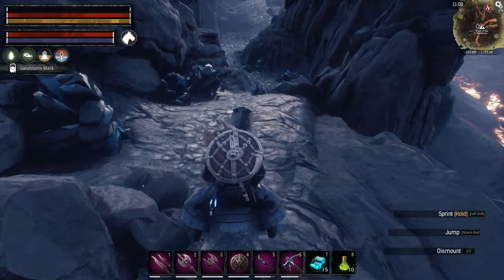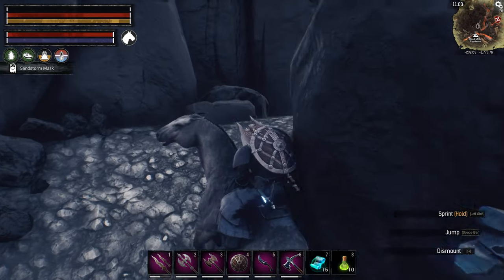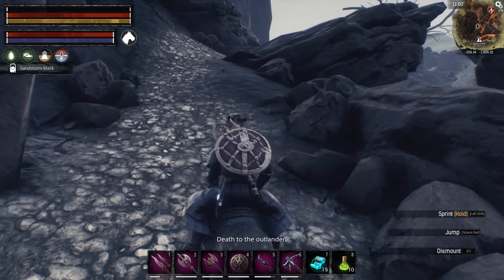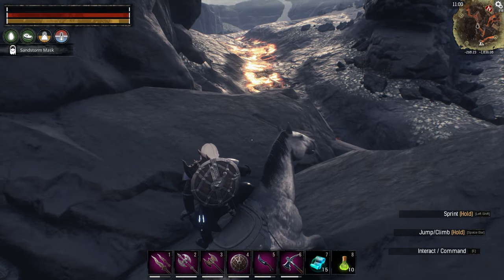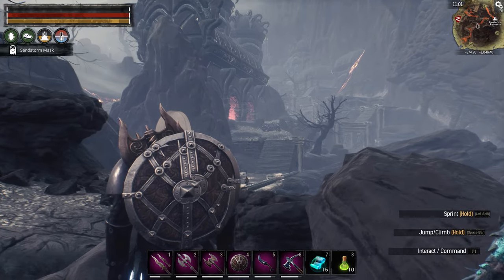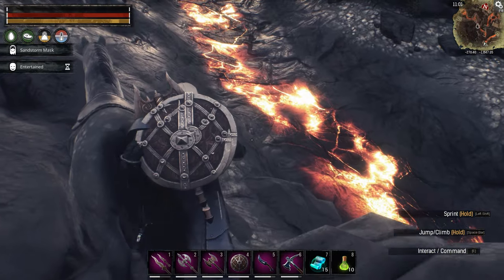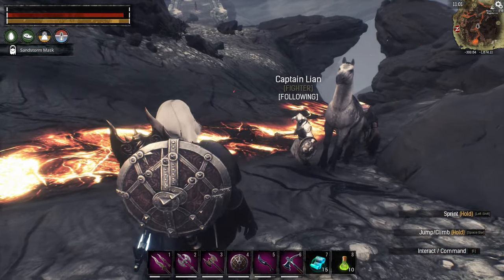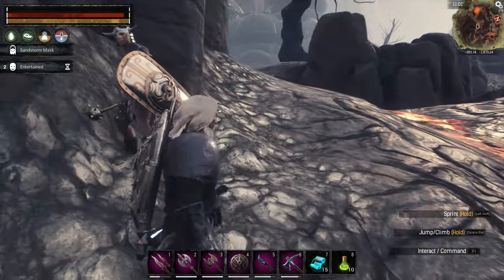Let's head back up the road. As we go we'll run into a couple of rock noses we can kill — there's lots of obsidian along this path. We're going to go to another spot I like to farm gold rock noses from. Lava will of course hurt you if you step in it, and it'll hurt your thralls too especially — lava damage on your thralls is a real concern.